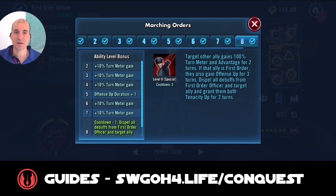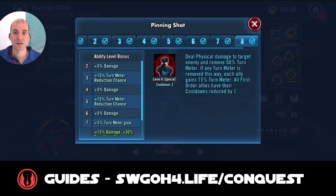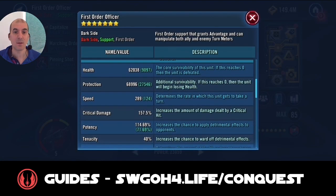First Order Officer is a very key component. His ability gives turn meter to an ally, dispels debuffs, and applies Advantage — which lets Hux reset cooldowns — plus Tenacity Up and Offense Up. His Pinning Shot is very powerful: it reduces cooldowns of First Order allies, allowing you to quickly return to special abilities, especially for Hux and Kylo Ren Unmasked. If any turn meter is removed with this ability, everybody gains 15% turn meter. Always target enemies with Tenacity Down when using Pinning Shot. I modded First Order Officer for Potency because landing that turn meter removal is crucial, and his speed is at 281.